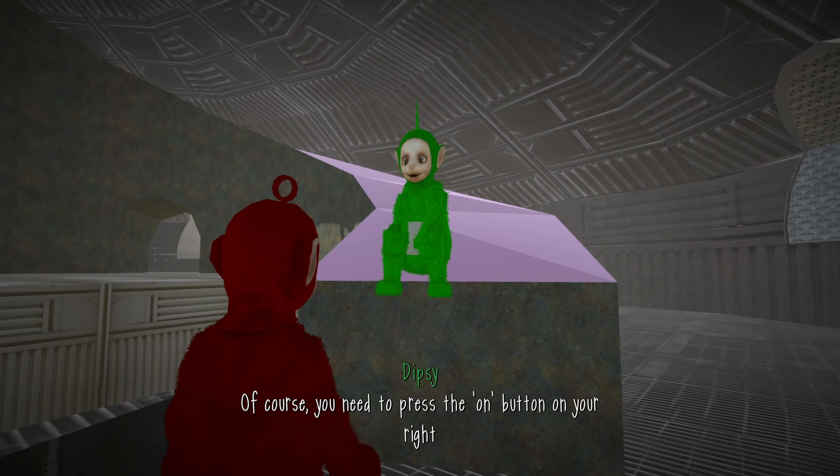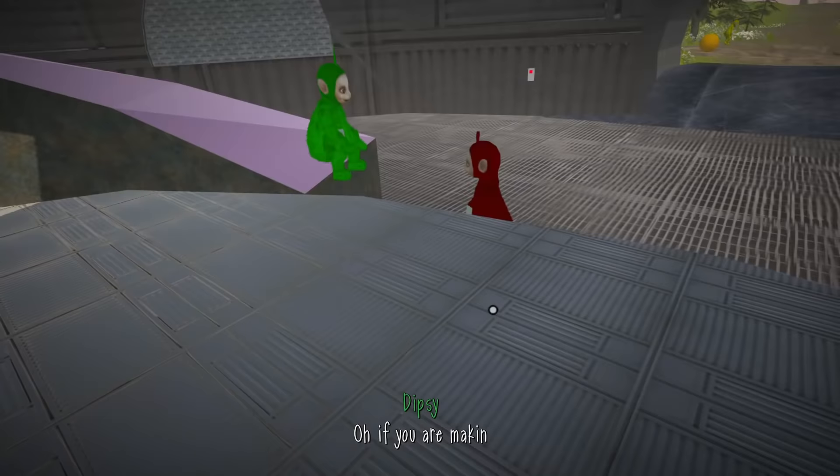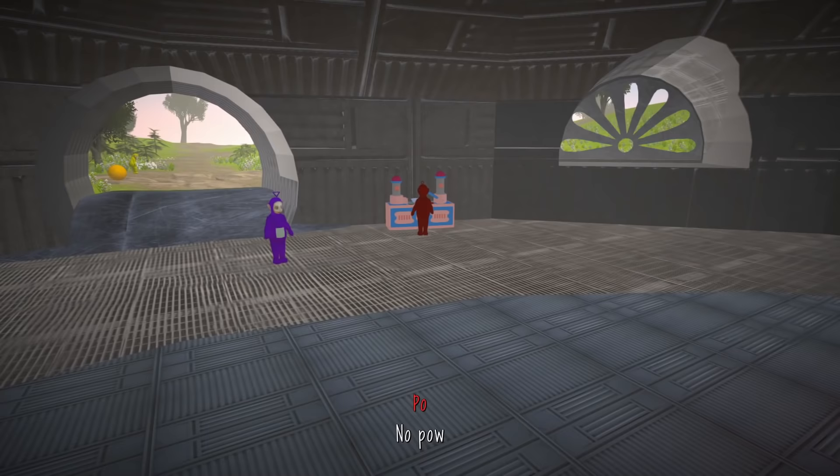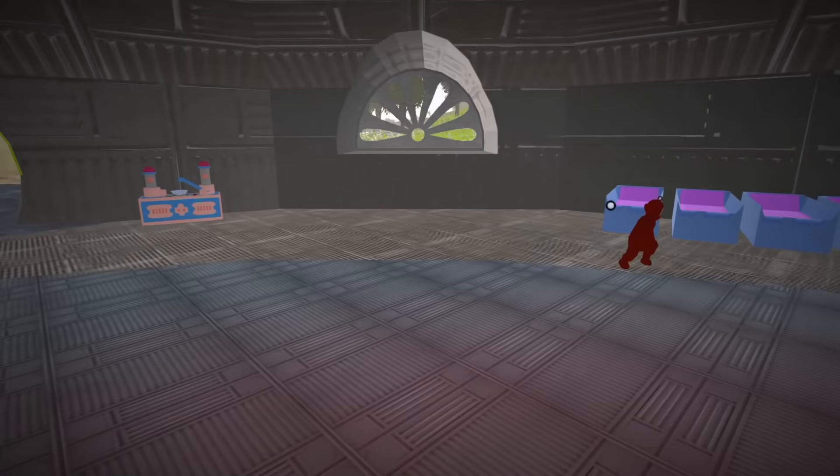You know how to turn on the custard machine? Of course — you need to press the on button on your right. Ah, now I remember, thanks. It's literally just a giant button. Oh if you're making custard, make me some too. You guys don't want the custard, trust me. Look I'll make myself one — you guys wait a few days, see what happens, and then you eat the custard. Because I don't think this is a good idea. Got to get a hashtag custard in the comment section down below — let's get some custard trending.